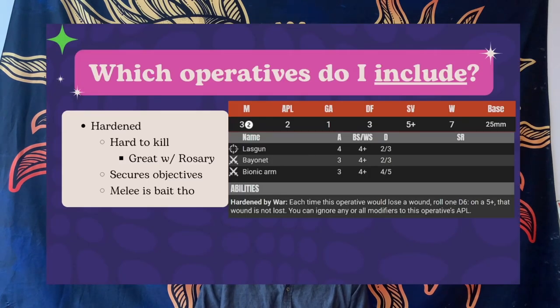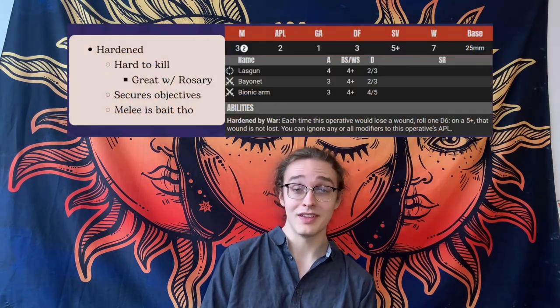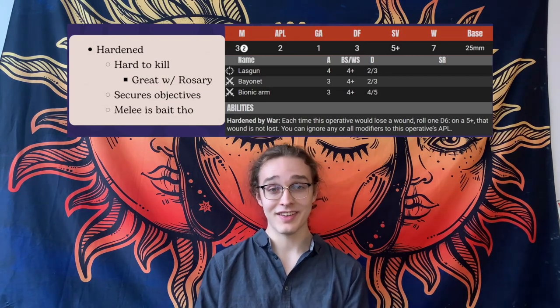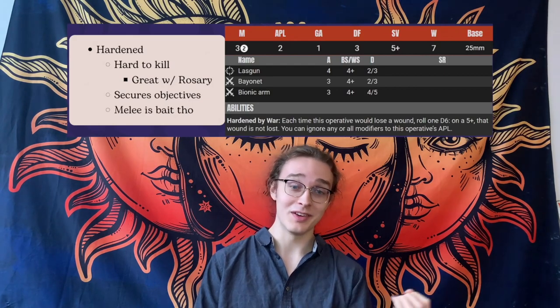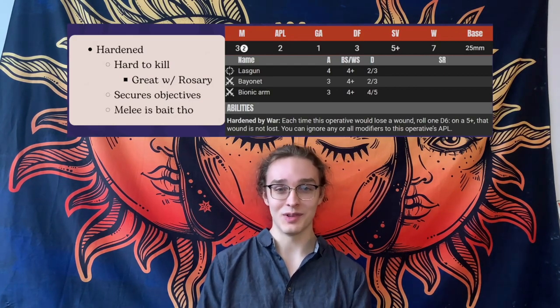The hardened veteran is one that people often put alongside the demolition veteran in the 'don't take' category, but I slept on him too in my beginning phases. He plays into your main strategy really well. With the rosary equipment, he can negate an entire attack dice of damage, and he also has a five-up feel no pain. This means he can be incredibly annoying to kill — he requires two whole attacks — and you can put him on an objective where he'll likely hold it for an entire turning point or more.